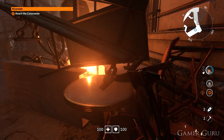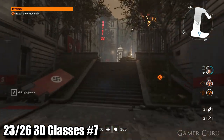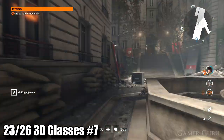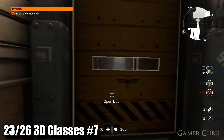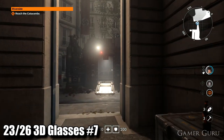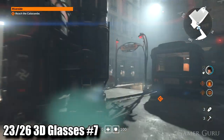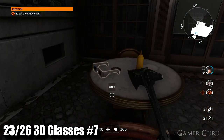We are finally done with this area, which has been a very collectible-heavy section of this mission. Now it's time to go through another co-op door to access the last area of this mission. Through here, kill off a few more enemies and then go behind this landing pod machine. On the far left table we'll find 3D glasses number seven.